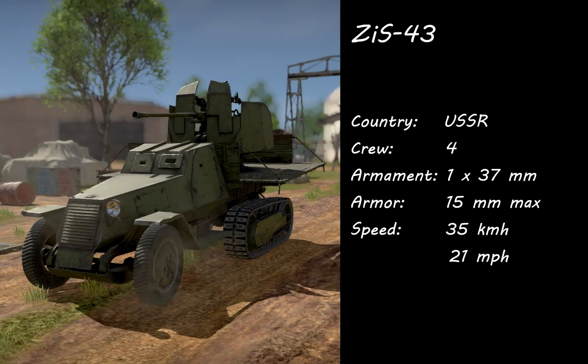Here we have the ZSU-37. Country: USSR. Crew: 4. Armament: 1 x 37mm autocannon. Armor maximum: 15mm. Speed: 35 km/h, equal to about 21 mph.